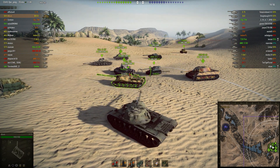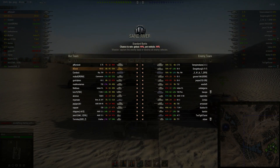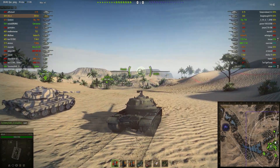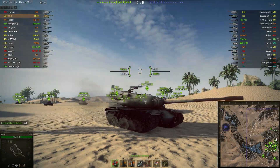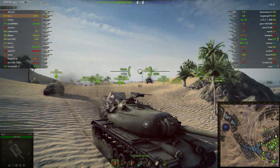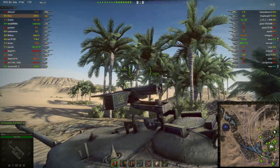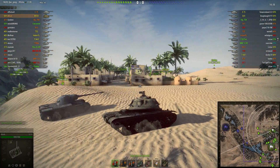Our second replay of the day is from the user BDuck, driving the M103 on a standard battle on Sand River. The M103 is a tier 9 American heavy tank — a pretty good tank with decent turret armour, although the size of the turret can be a bit of a weak spot. The sides aren't fantastically sloped, so getting caught in the cheek of the turret can mean unlucky penetrations, and that huge commander's hatch at the top can be a dramatic weak spot if you're not careful.